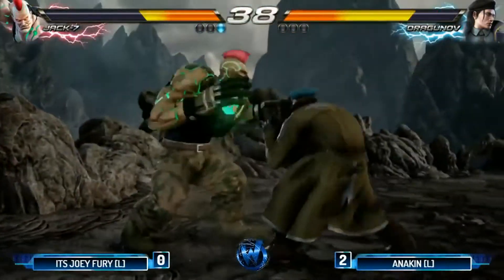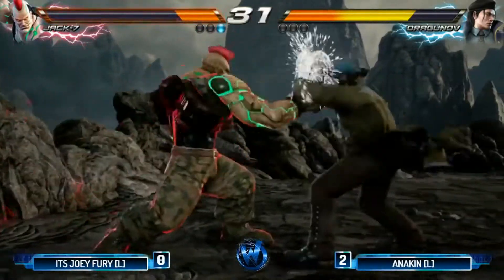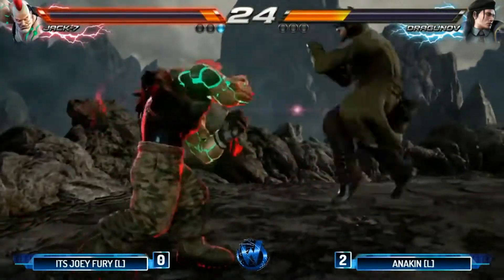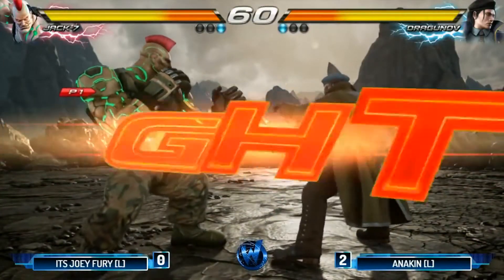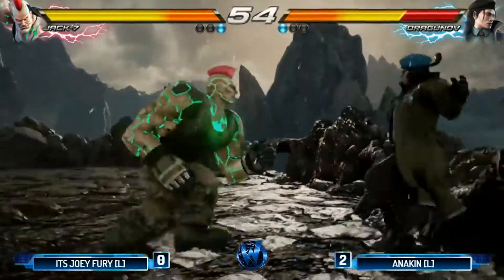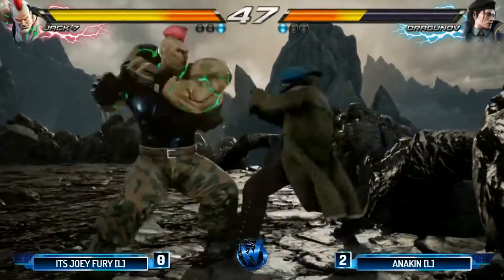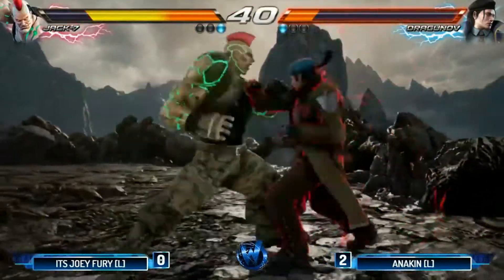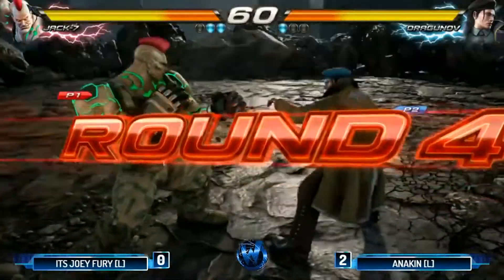Nice sidestep — different option here. Anakin committed to the duck, got the launcher. He goes for the sidestep death fist, unable to get it — gets it this time. Just out of rage, that was crazy. He accidentally did a reverse jump punch and it avoided for him. Anakin two more rounds — he will win the tournament. Joey Fury gets the down four or two though, going to get some decent wall carry. Right at the wall — boom, shoulder lead. He went for the command low parry — what a duck, able to get the one-two. Dragunov now in rage.